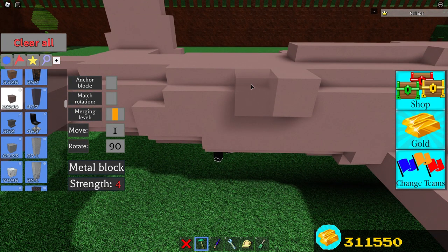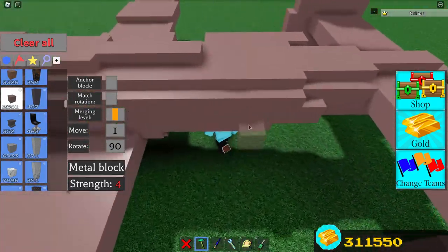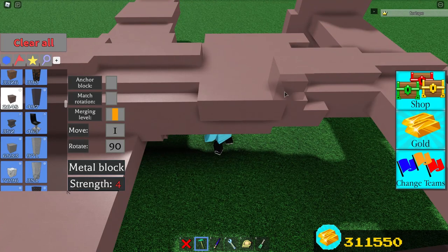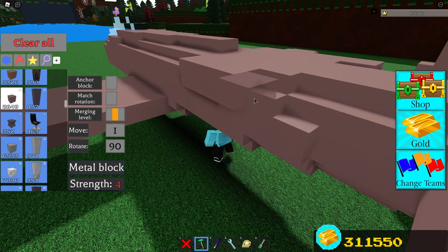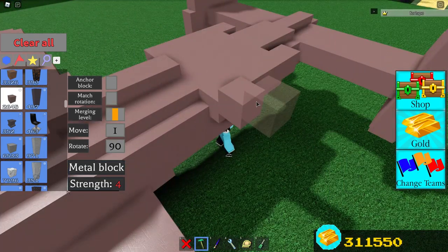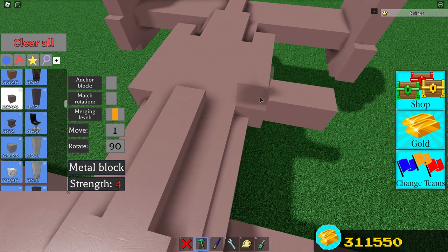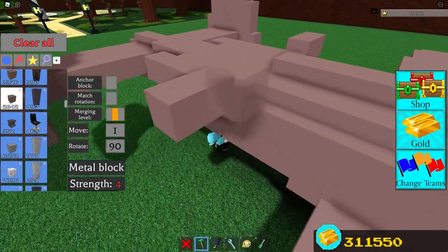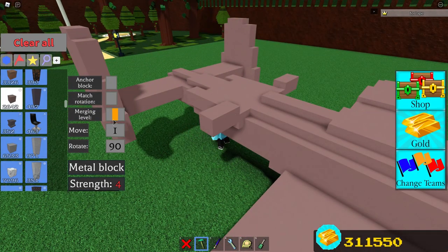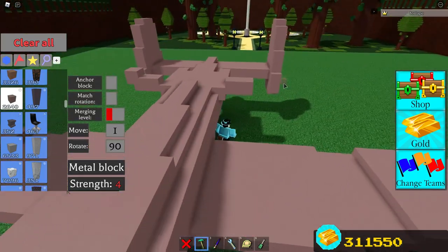After that, find the spot near the back and place a row of five blocks on both sides — this will support the engines. Place two blocks just like this on both sides and turn your merging level to red. This is done because we are going to be placing some blocks that are a little bit inside of each other. Build the engine just like this on both sides.